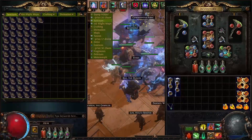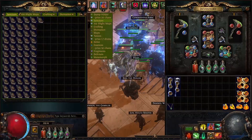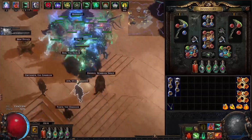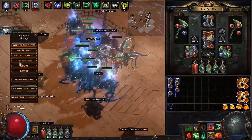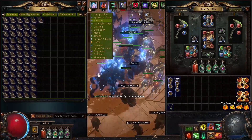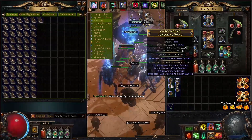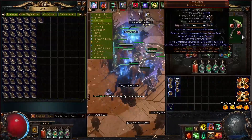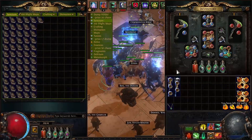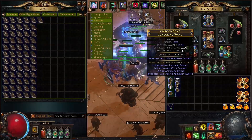Hello everybody, welcome to a new video. I wanted to do some upgrades to the build because it was feeling a little bit lacking — it was a low budget setup. What we are going to be doing is crafting two wands to replace these. We will lose two golems but we will get a lot of DPS from the plus four and the minion damage, and hopefully get attack and cast speed and maybe some crit on them as well.